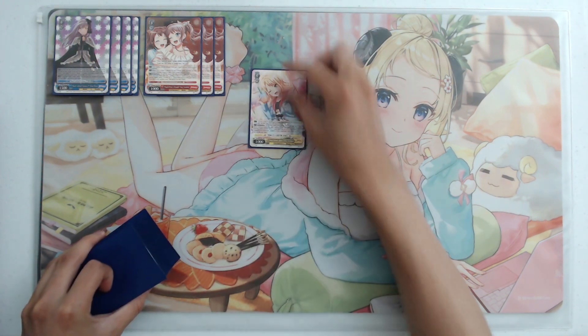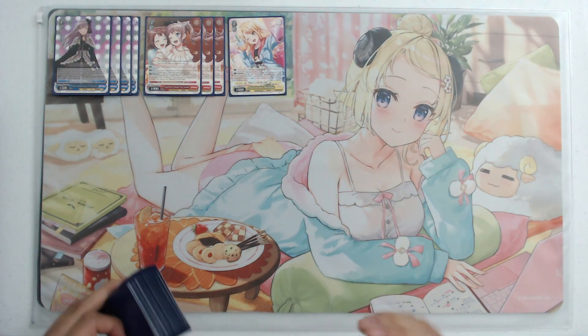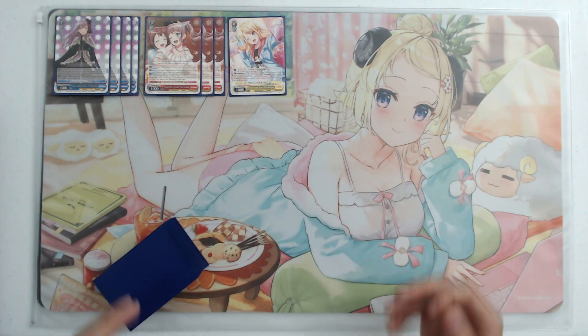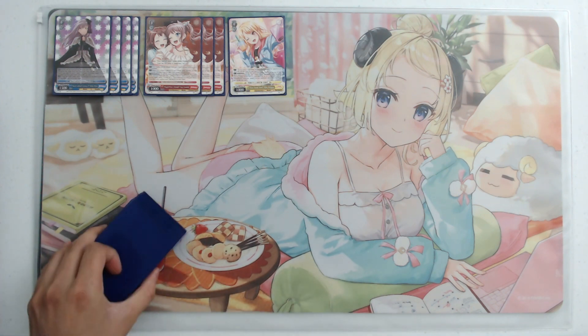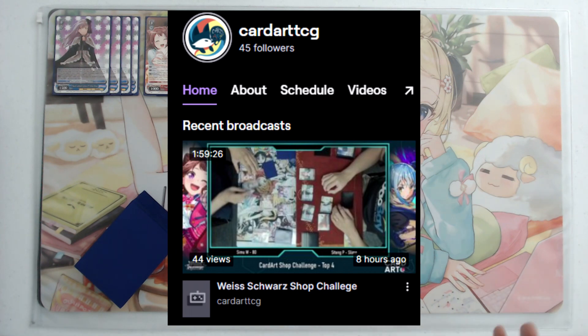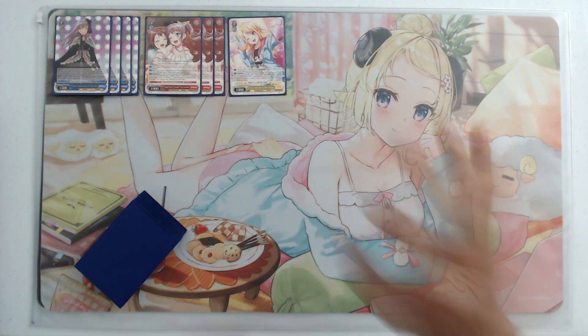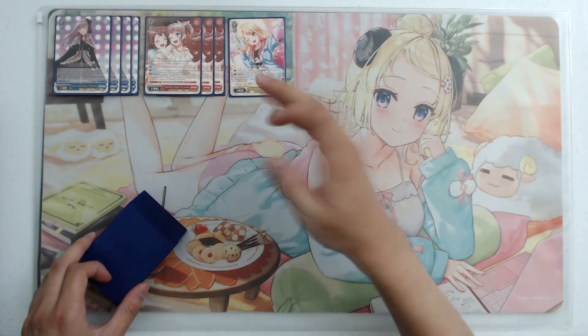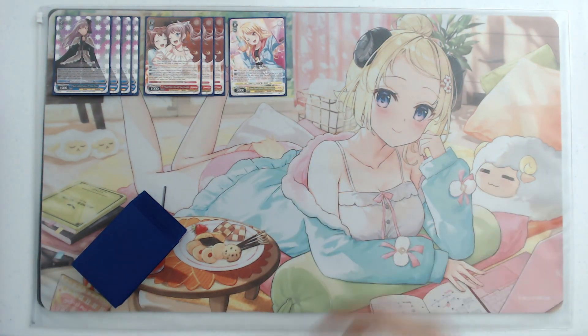We also play one Toko brainstorm — mostly not as a brainstorm, but for the first effect where you can rest it to center and send to stock, just a way to generate extra stock. In this deck it comes up a lot because we're playing the 1-0 event that can easily get this back into hand. My finals game was on stream — on my final turn I looped the Toko twice to get two stock so I could do the full combo. This brainstorm is nuts. You basically have to have one.